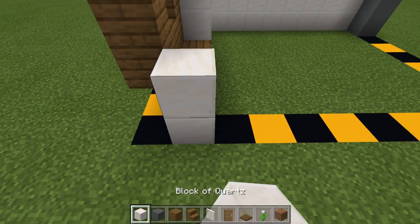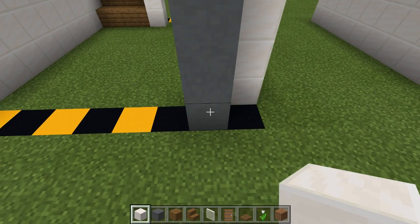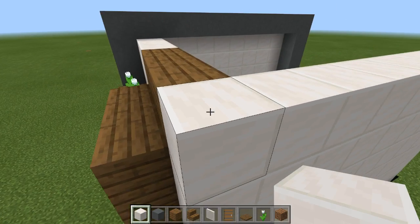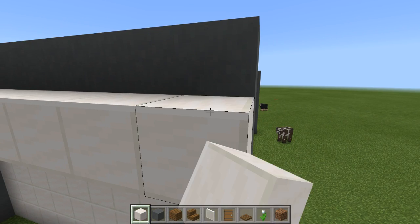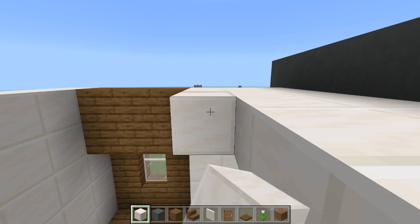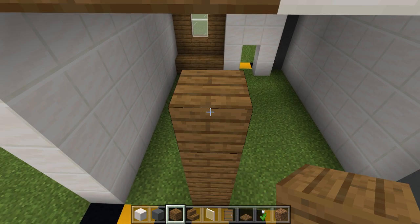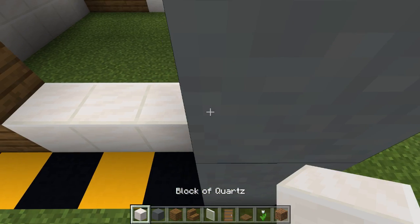Now the last step is to put the quartz blocks all the way on the side over here. Make sure that the cyan terracotta is over by one block. You just want to fill all of this in until you get to the spruce wood level, like this. And then all you want to do is bring the blocks back like so until here. You don't want it to be at the same level as the cyan terracotta — you just want it to be one short. Bring it back like this. And then you want to do that with the spruce wood planks. You can use any type of wood if you want. And then what you want to do is you want to go up like this, like so. And then same with the blocks of quartz.